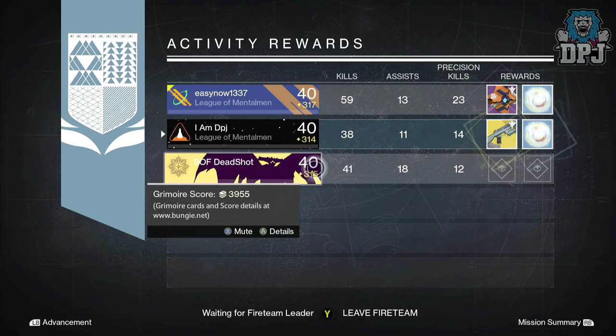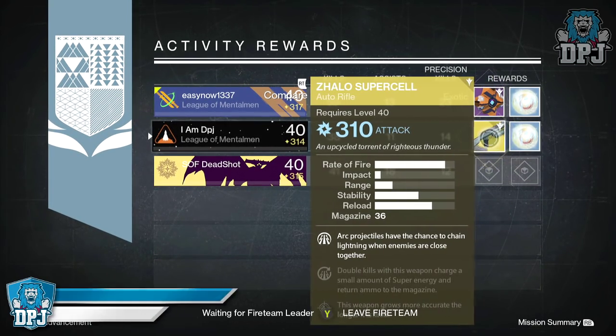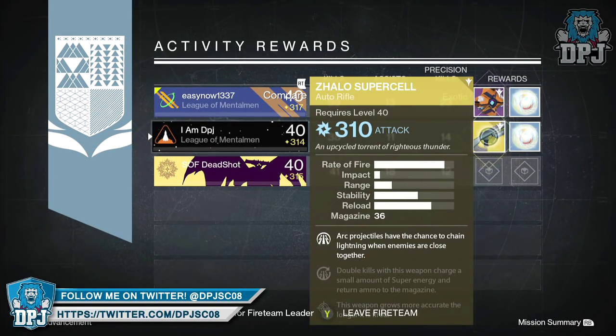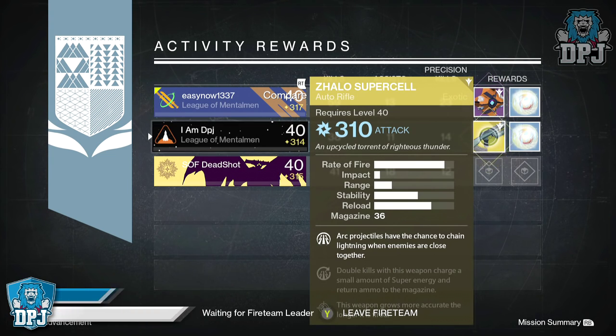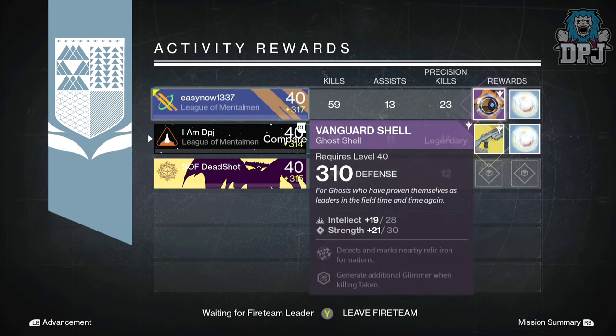Easing 1337 got another Vanguard Ghoul shell, this one dropping at 310 defense. But guys, that is it — that is what I received from the nightfall for this past week. Nothing great, nothing I really and truly needed. I'm happy with the Zhalo Supercell though. But what did you guys get? Let me know down below in that comment section.